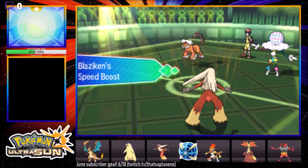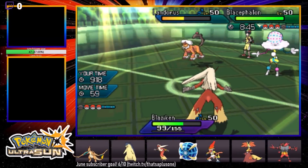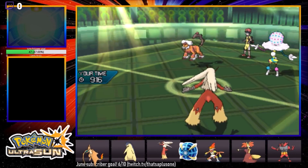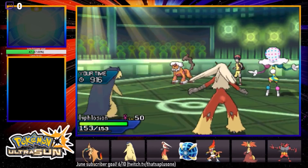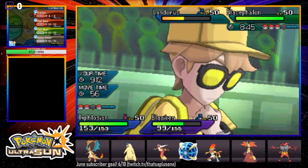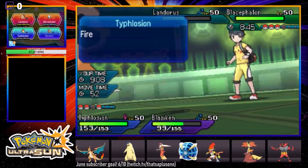The Beast Boost popping up — I'm pretty quick right now. Here we go — Eruption! Massive Eruption! We're just gonna be able to HP Ice that Lando. If he wants to protect Lando and attack me with Blacephalon, he'd be taking a huge amount of damage from this Eruption. We're going with the HP Ice.